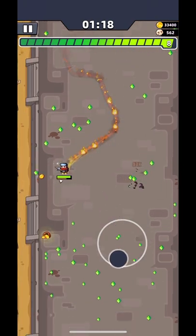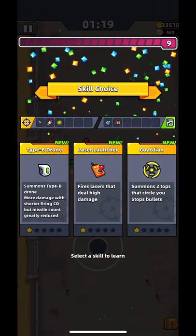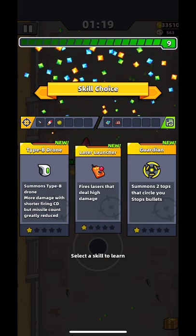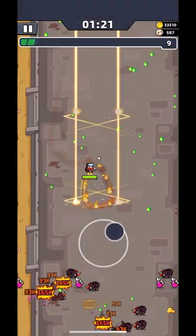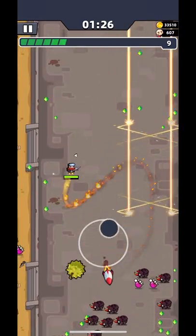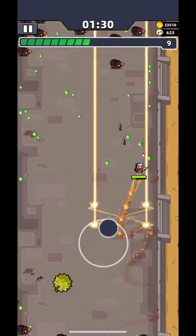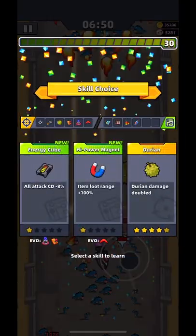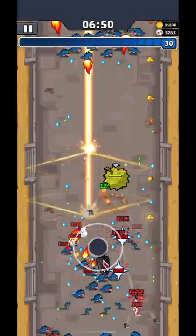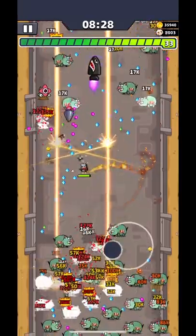Another new skill is Laser Launcher. It fires laser beams around the character to damage the enemies. To evolve it, we will need to have Energy Cube. The evolved Laser Launcher will fire laser beams in a circle that looks like a ritual.